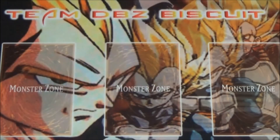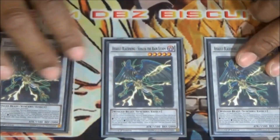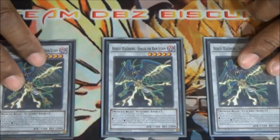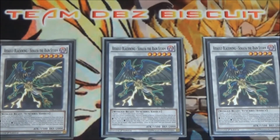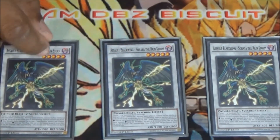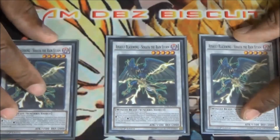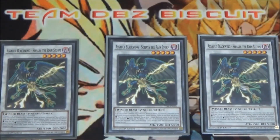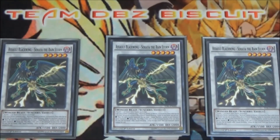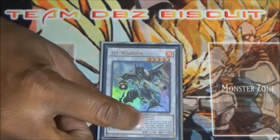Running three Blackwing Gofu in the extra deck because Gofu into Sahaya is so good. It just helps you make crazy boards. You get one out, special summon another off of it, then banish one and special summon another — that's an easy Quasar. Having three in the extra deck is very good.